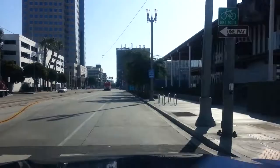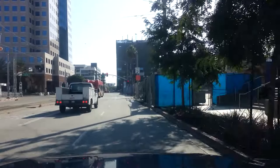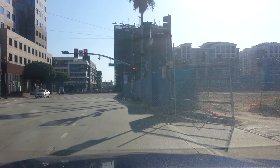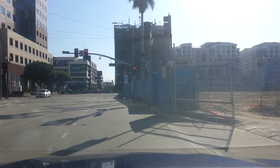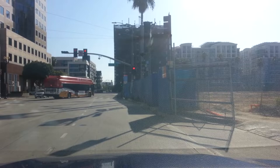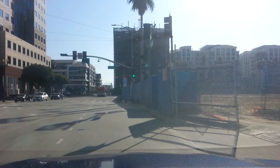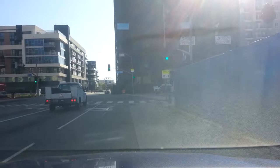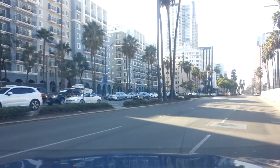Hello everyone, welcome to another episode of Gone Rogue. In this episode we are going to cross the new Gerald Desmond Bridge and also the Vincent Thomas Bridge — the two bridges here in Southern California. We are about to make our right turn, starting from Long Beach and ending up in San Pedro.